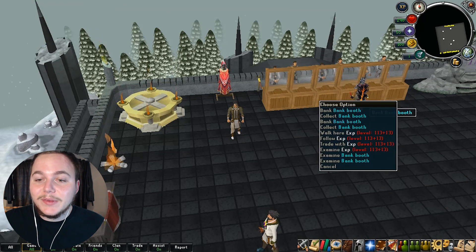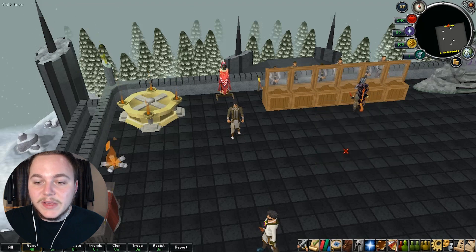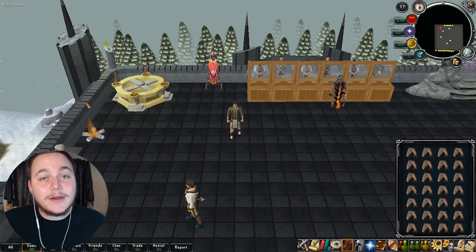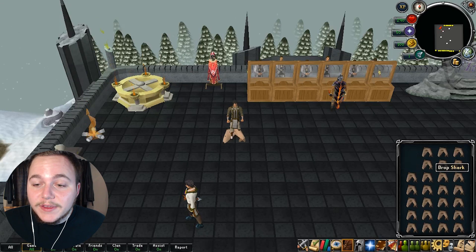Another really cool option I've never seen before is the ability to right-click and examine people's accounts. It brings up a screen that shows you all of their different stats, their total level, and total XP. As you can see, this guy definitely likes combat a bit more — he's got slayer up really high, all his combat stats, and summoning 299 as well.